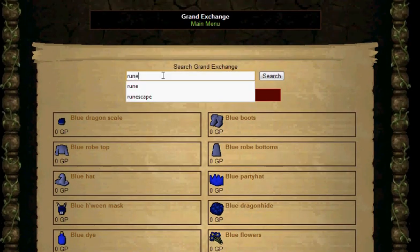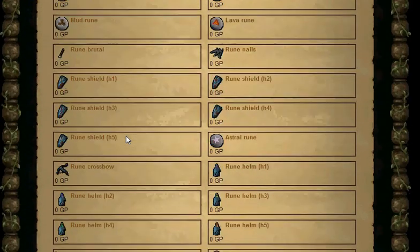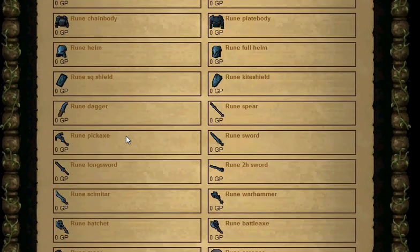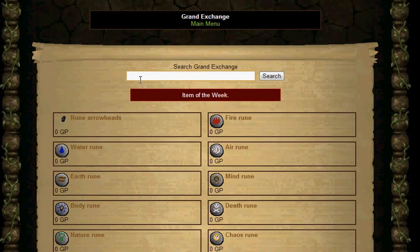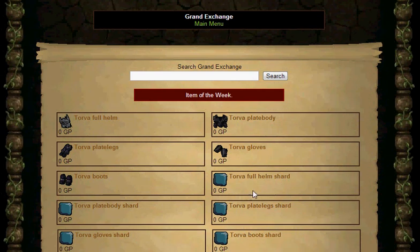You can do it for 'rune' — you can show every type of rune thing in the game pretty much. It even goes all the way up to stuff like Torva; even with the shards it has pretty much everything you could ever want up till today.